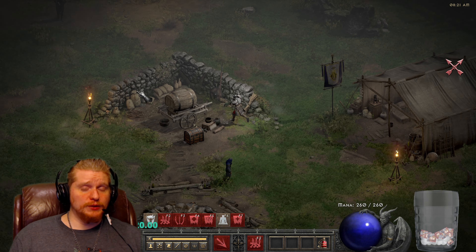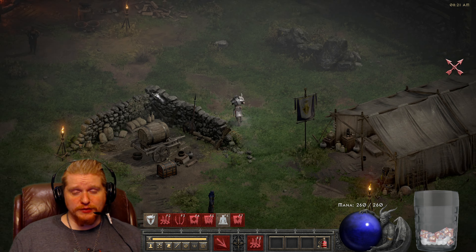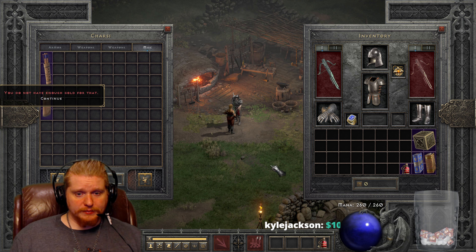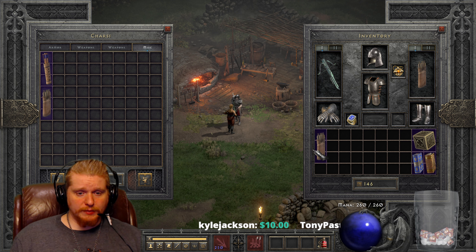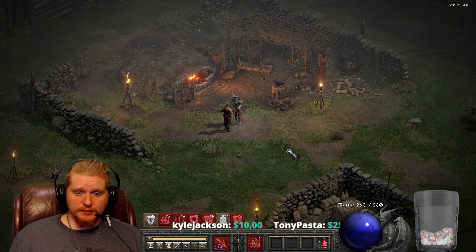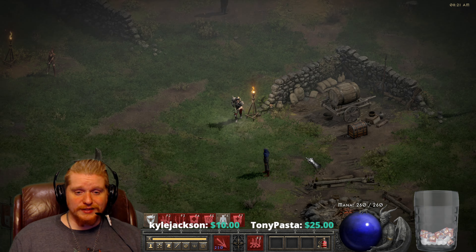Hello guys and gals, and welcome to another episode of Unique Items. Today we're going to be looking at a weird one — a very weird one. It's about as weird as they get. This particular item is directed at Necromancers, but it has other purposes as well. That's what we're going to explore today. And this item is the Pus Spitter Siege Crossbow.